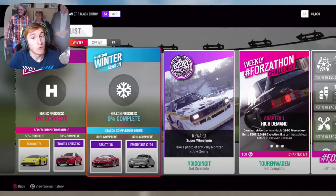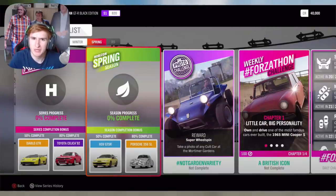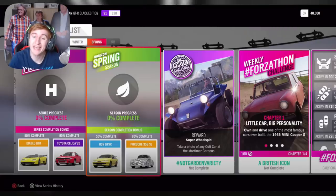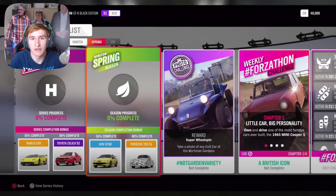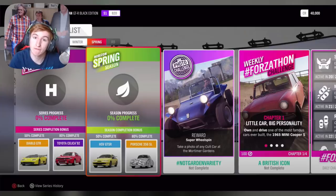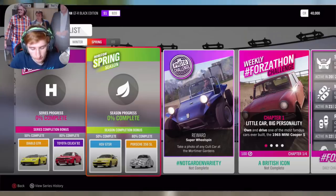In the fourth week — Spring, about two to three weeks from now — at 50% completion you can get the new Holden HSV GTS-R, which is the third new car this update. At 80% completion, the Porsche 356 SL. In the final week of Spring, there is also another showcase remix — a showcase remix for every week of the whole series. You can also get the Alien Morph suit in Spring as well.